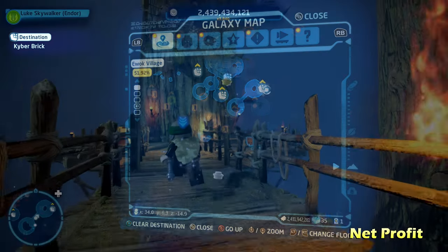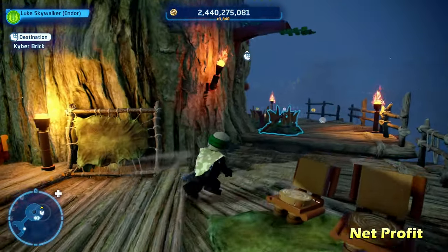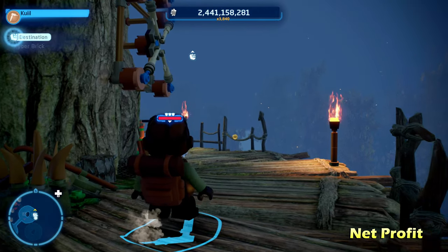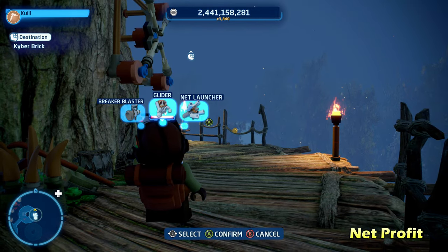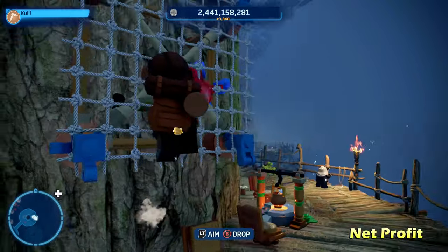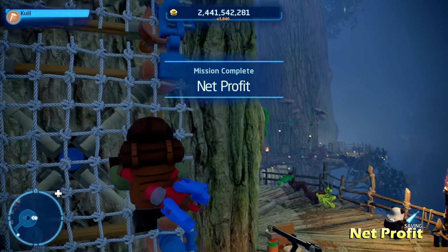Moving right along to Net Profit, which is over here on the right side of the map. All you have to do is switch to a scavenger character and use their Net Launcher ability to shoot a couple nets on the side of this tree trunk, then climb up to get the Kyber Brick for Net Profit.